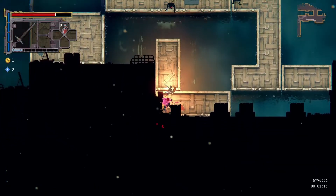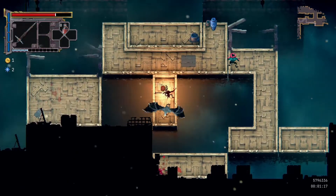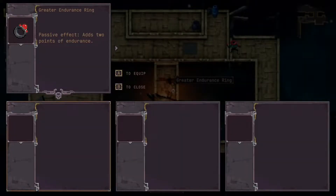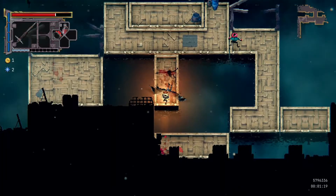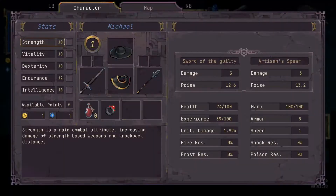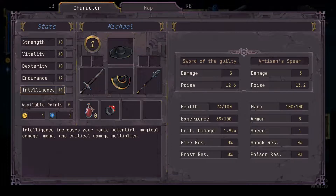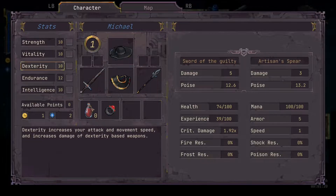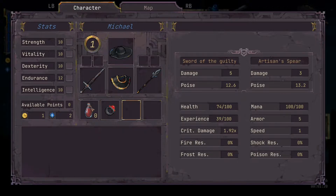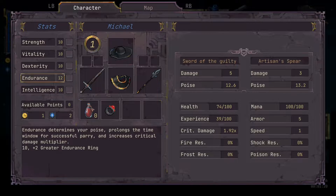Going down here - this guy will throw orbs, so he's like a ranged enemy. You have three different item slots that you'll pick up stuff. This adds two points to my endurance. Here's your stats - unless you have an upgrade or buy a certain piece of armor, you always start with level 10 in all of these. You level up as you kill enemies and you can pick what you upgrade. You also find rings that will help stuff too. This gives me plus two endurance which determines my poise.